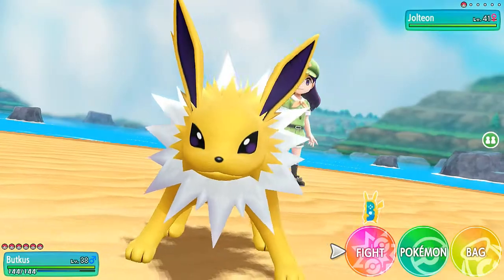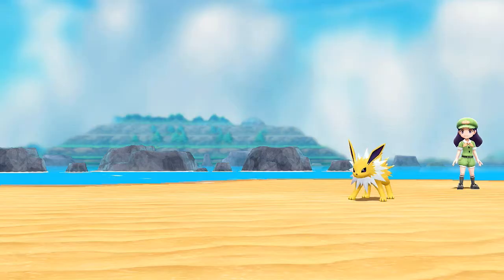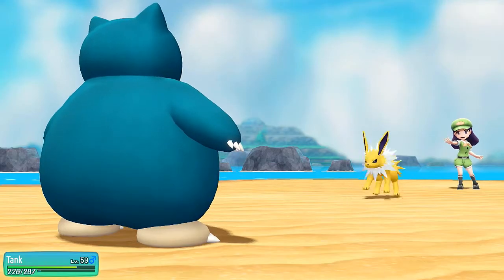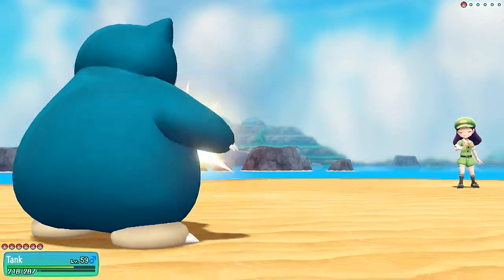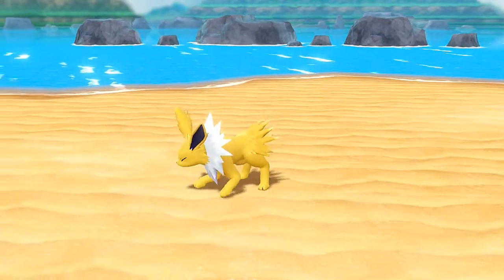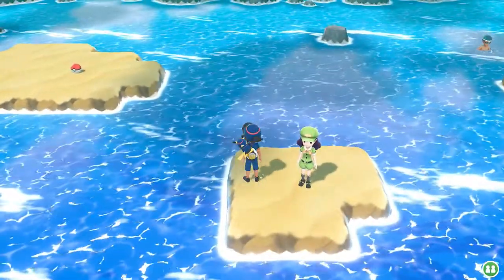We don't have a move that works well here, so let's switch to Tank. There's a small possibility Jolteon has Pin Missile — do not want that. Jolteon uses Quick Attack — not very effective since Tank has plenty of HP. Let's go with Superpower. Two Quick Attacks still don't do much, but Superpower — bam — finishes off Jolteon! Jolteon defeated. That's more points for us. I'm very happy.